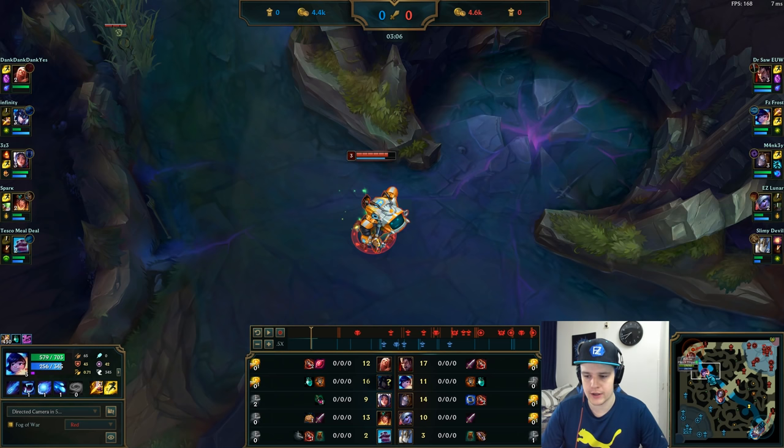My preferred general clear on Nunu is the red start, then Raptors into Krugs if I'm top side, so I can get to top lane very quickly. If I'm not on that side of the map, I do red into Krugs, then walk up to blue and maybe get top, which still gives me enough time to get at least the top Scuttle.